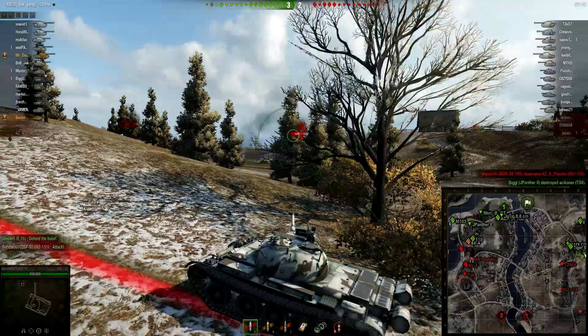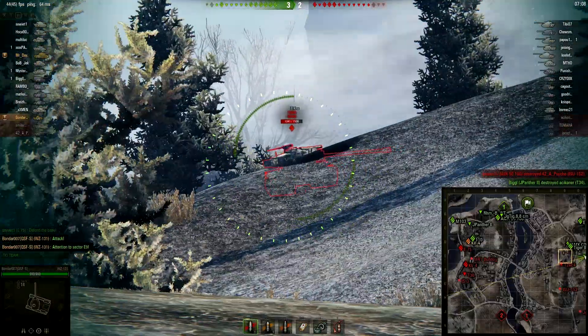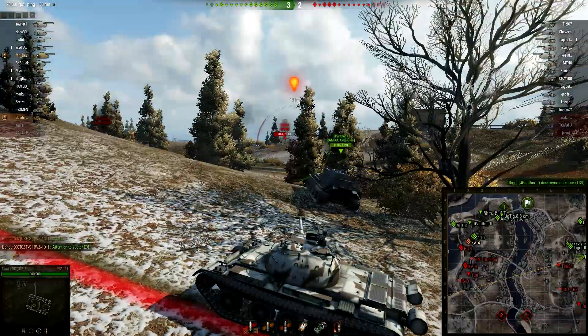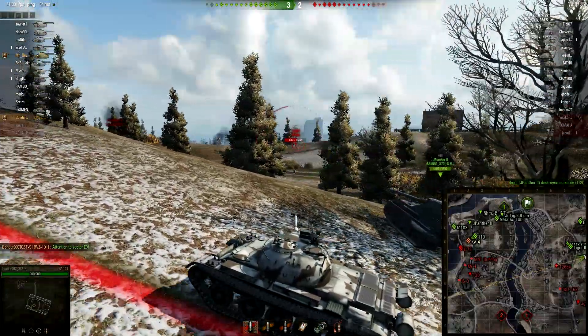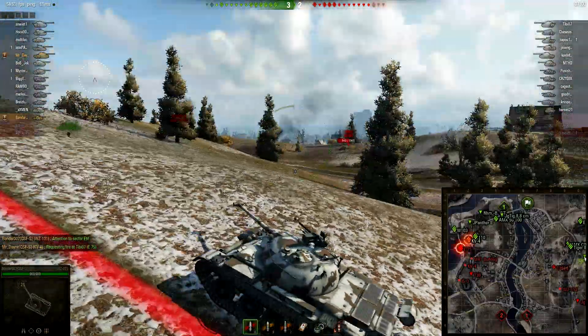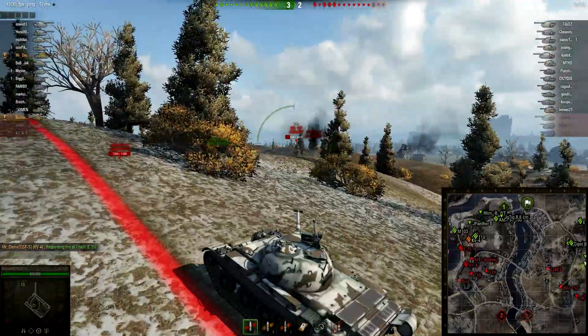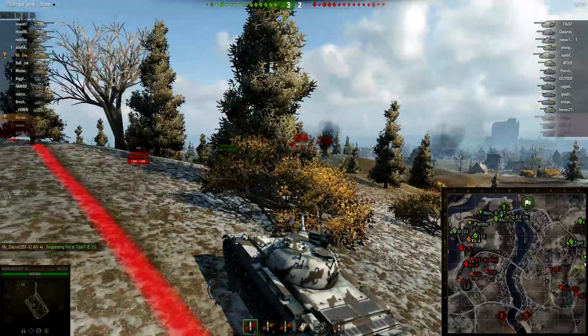The M103 — and yes, that has better armor than people expect, being a person who has driven it extensively — is hanging possibly a bit too far back, especially being a tier 9. The E-75 is pushing up with a KV-4, T-30, and IS-3 in support, and a T-28 also on the flank in the buildings on that side.